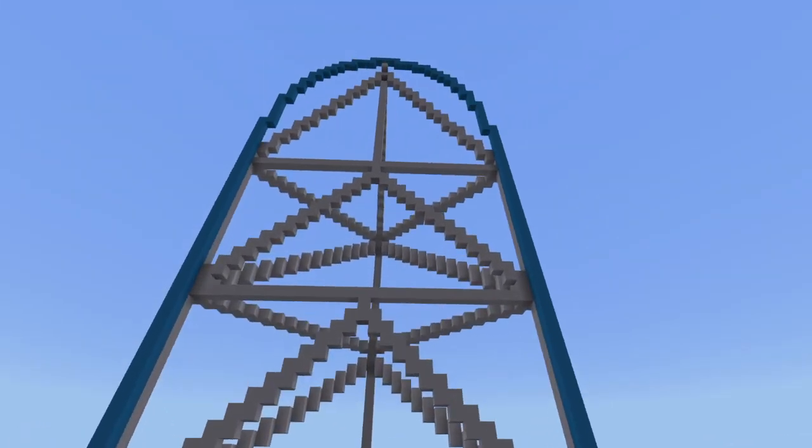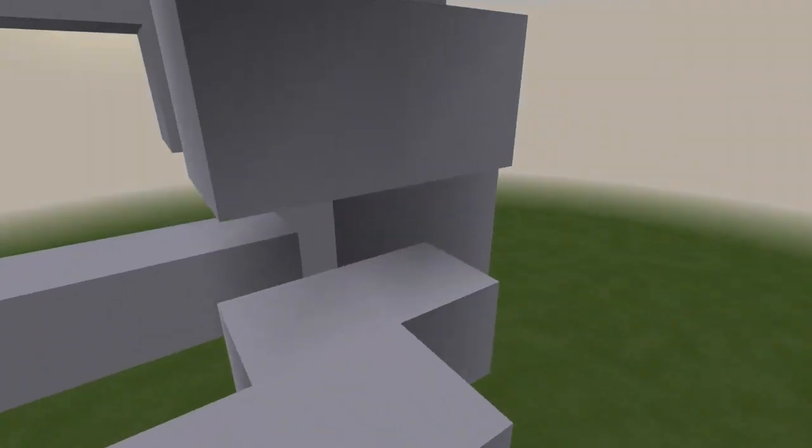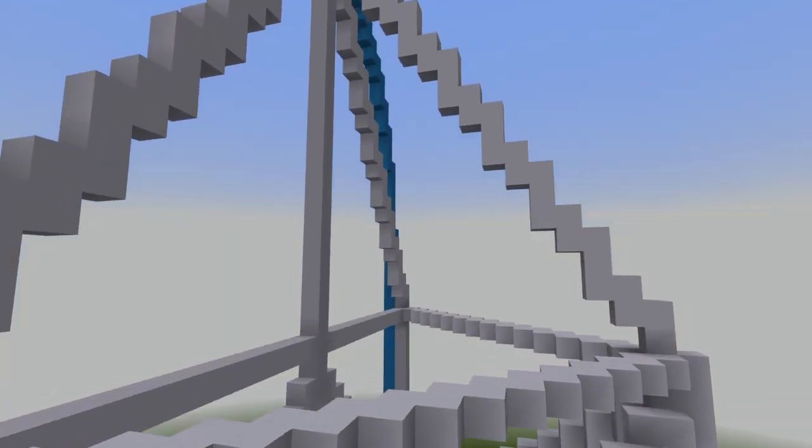So basically, you have a 33-block spread, right? And then you have to have this coming out of it — a beam — and you pretty much just copy that. At the top, you want to do this type of texture.